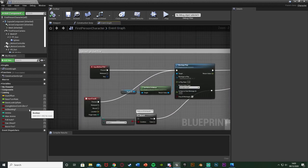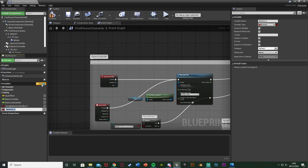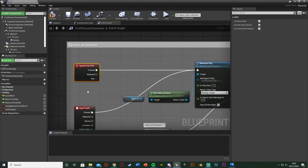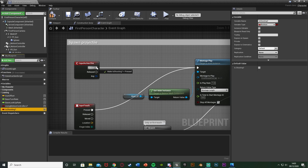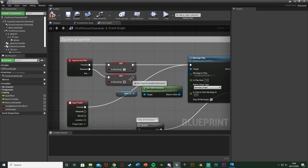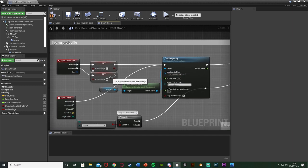What I want to do here is set a few booleans. We're going to hit the plus variable and call this one 'is shooting' - it's going to tell the system if we're shooting or not. We'll drag and drop that onto the pressed and released of our input action fire. When we are shooting we'll set this to true, and when we're not we'll set it back to false. This is important for the full auto system.